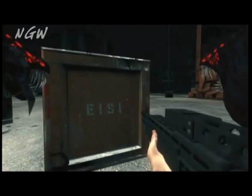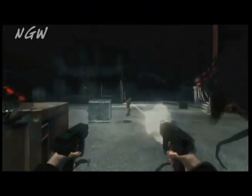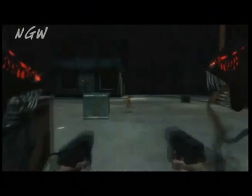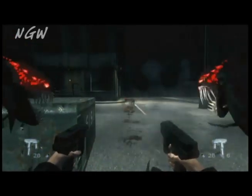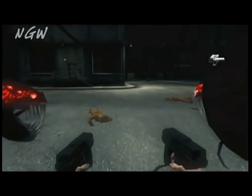That's underneath these crates, and you have to be kind of careful — sometimes you can move the crates and not aggro the workers, but the majority of the time you will and you have to kill them off. Now that they're dead you can pick up the collectible.